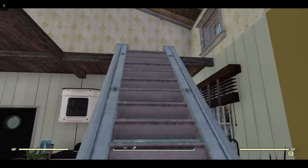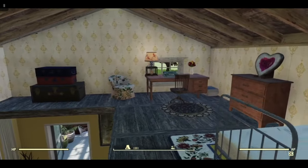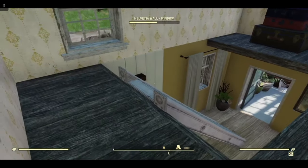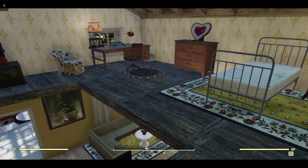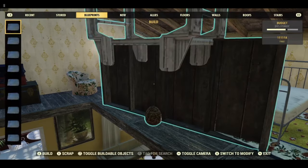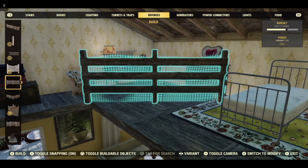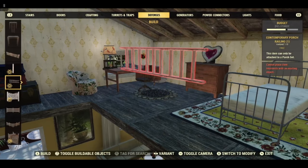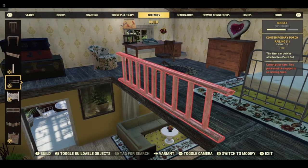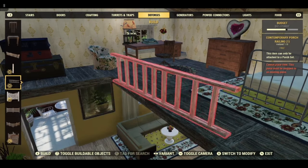Upstairs is fairly standard really. I have a bed, a desk, just some stuff. I wanted to put railings up but I could not find anything that just wasn't completely wrong for this build. I really wish there was a way to use these little things that we got with the porch foundations. I've been trying to blueprint one so I can free place it. My efforts so far have not been successful but I shall not give up.